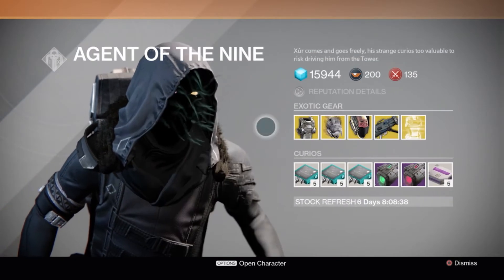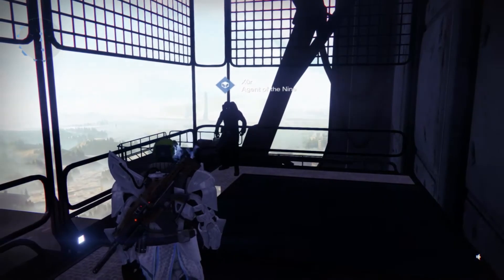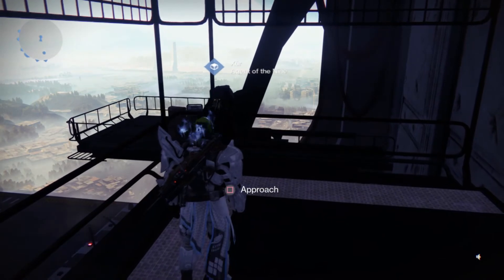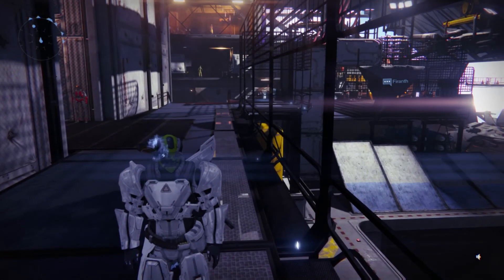Here's where Xur is at: he's on the right-hand side of the Tower. Once you spawn, go to the right-hand side, head down the staircase, make a right, and that's where Xur is.